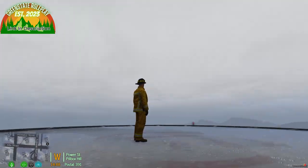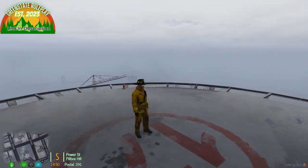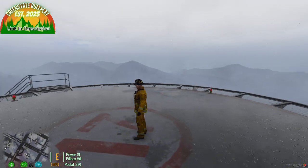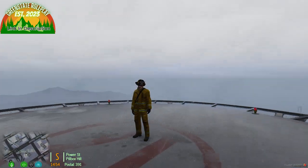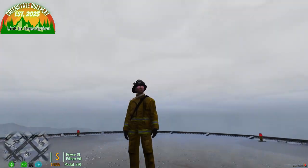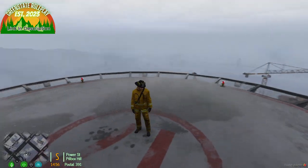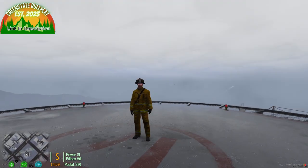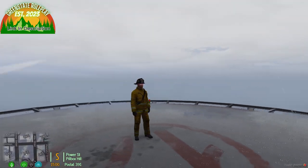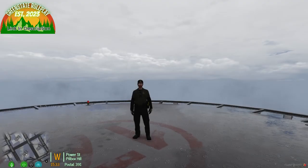This is our turnout gear for San Andreas Fire Rescue. It's pretty basic — you get your turnout pants, boots, and jacket. There's a radio strap, though there's only one size so that's how it looks. We also have our helmet, and when doing fire response, make sure it says San Andreas Fire on it. This is the San Andreas Fire Rescue uniform.